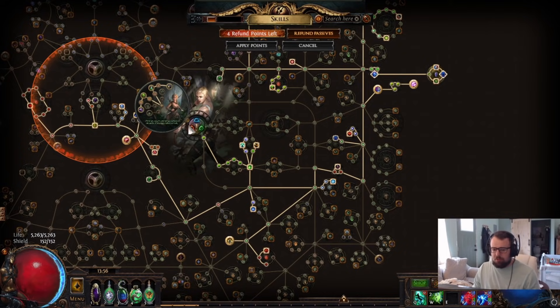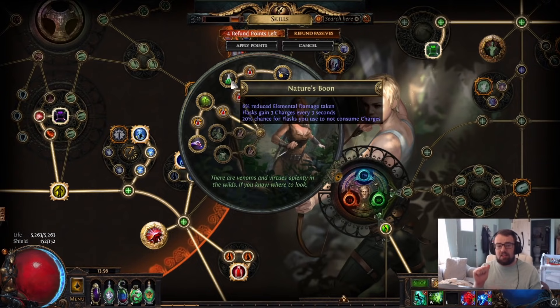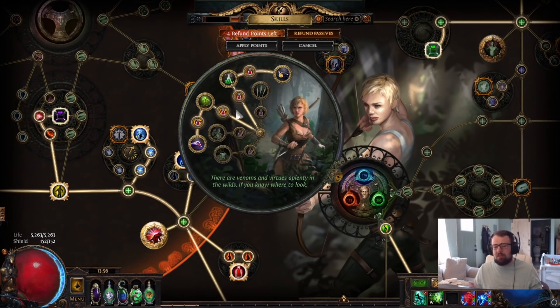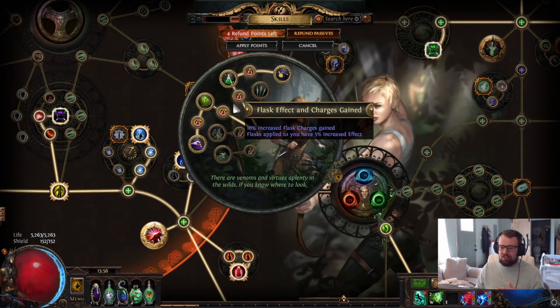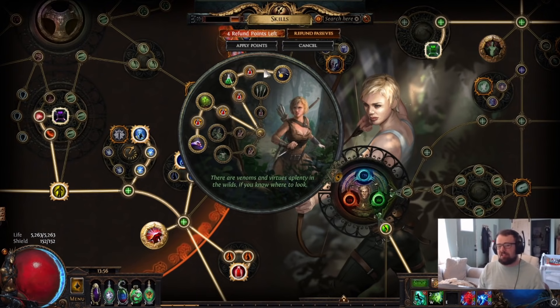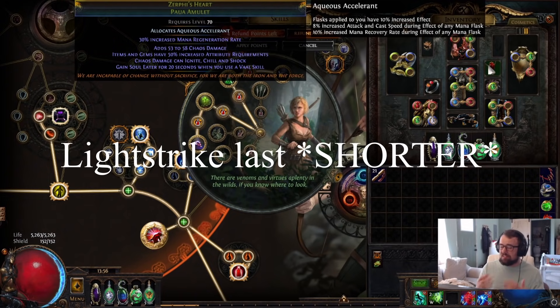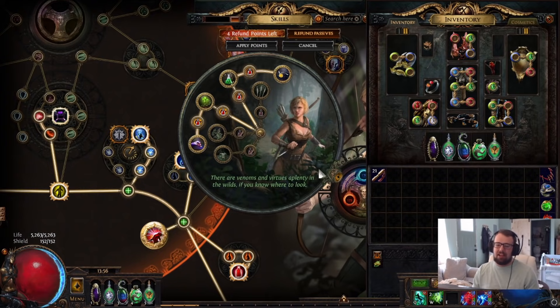For the passive tree, starting with the Ascendancy — Pathfinder. We get flask charges, elemental ailment immunity, flask charges on crit, and a lot of flask effect. Many people ask if you can go Raider, and the answer is no. You'd be missing on 20% flask effect in multiple places, and you'd be forced to use the reduced skill effect duration amulet which makes your Lightning Strikes last longer, dealing less damage, and you sacrifice your amulet slot. Pathfinder is the only play here.